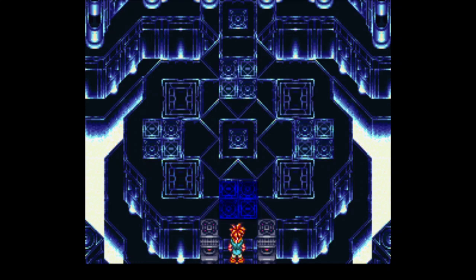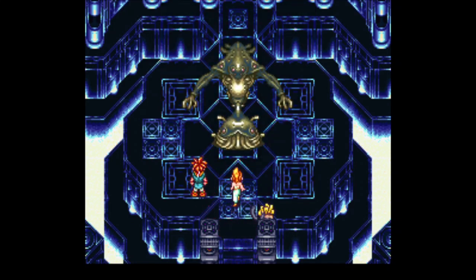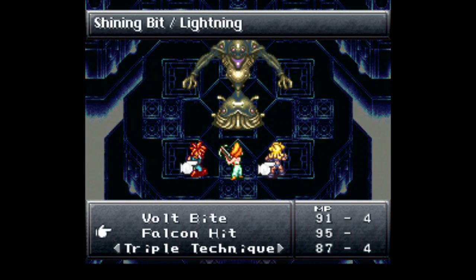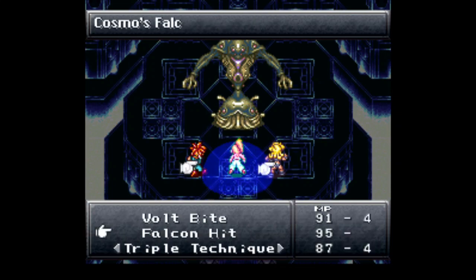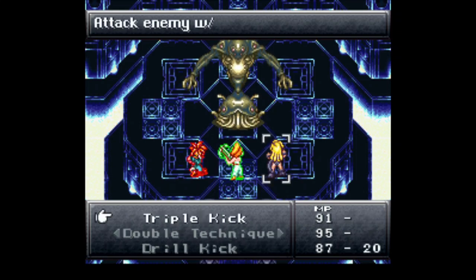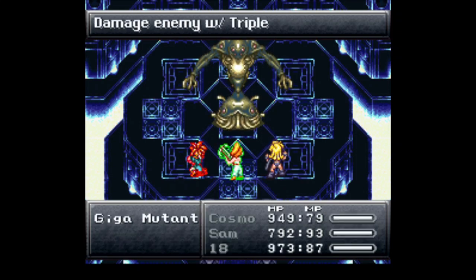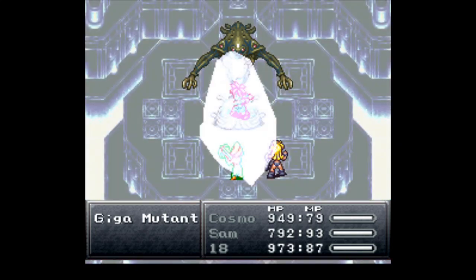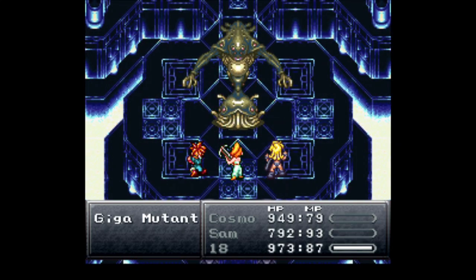Is it the queen? Did we finally make it to the queen? Oh no, it's just another mutant - this Giga Mutant. I'm gonna go for Ice Sword 2. 18 can go in with a triple kick. Let's see how much damage this does. Okay, that did not really do anything.